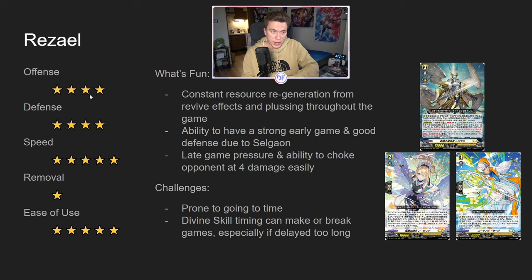The defense is also really, really good, because you're generating a lot of card advantage, especially thanks to cards like Selgaon and the orders — the order package in general. The deck is also very fast, being able to be very aggressive because you draw your cards back if you use the order engine specifically, so you can be very aggressive with the deck too. It doesn't have any removal yet, so it gets 1 star there. It's very easy to use — the whole deck just kind of works on its own. You have multi-tag, a lot of card-generating effects, lots of ways to revive stuff from your drop, add cards to your hand, and search stuff from your deck.